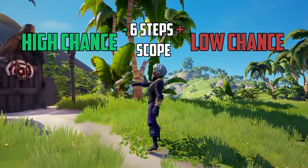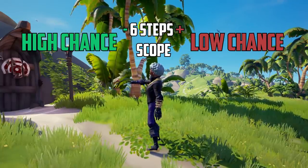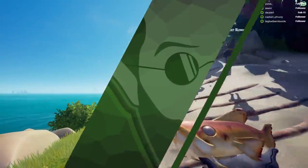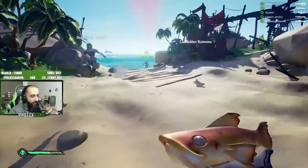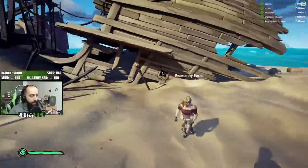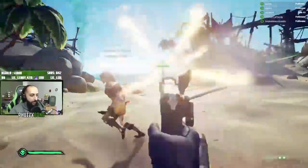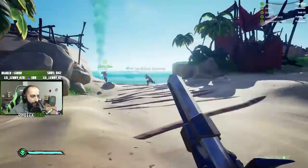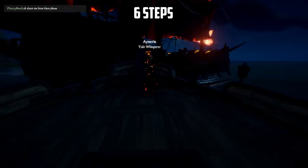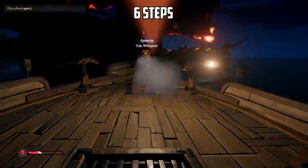The six-step scope is the center of our zones — closer is high chance, further is low chance. In my opinion it's the best place to fight the enemy: too close for an Eye of Reach, but also too far for a Blunderbuss. When you aren't aiming, your character moves much faster since you are relying on hipfire. A person running toward you will have a hard time aiming, and when they do their movement is slowed down, giving you an easier target. You'll need to be shot at least three times to die by a Blunderbuss from a six-step scope — assuming you don't heal in between. Don't forget your faster reload time will probably get them while they're still on their first reload.